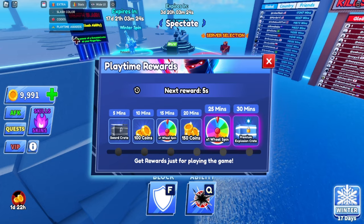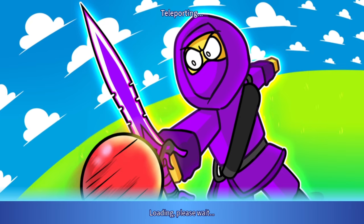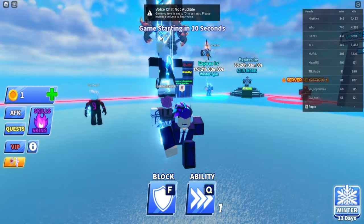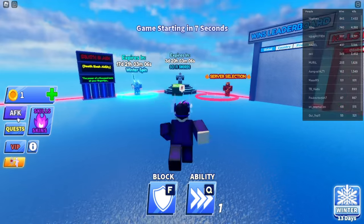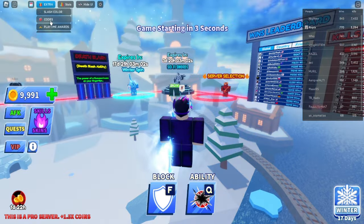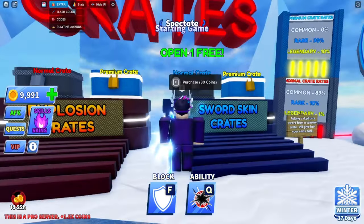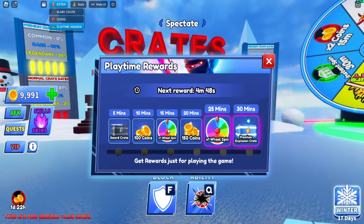As you can see, the countdown is at seven, six, five, four, three, two, one — and I can claim that right now. I'm switching to a pro server just to make it faster. Now we're in the pro server — look at the top left. Click on Extra, then click Playtime Rewards — as you can see, it has reset. And I still have the sword crate I just earned, so the reward carries over.